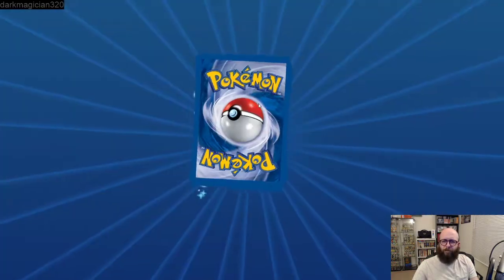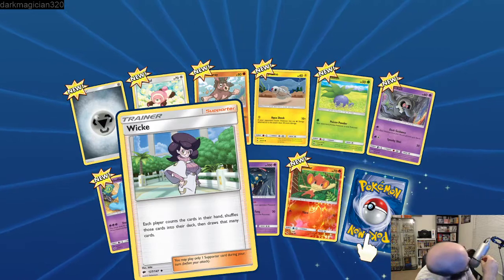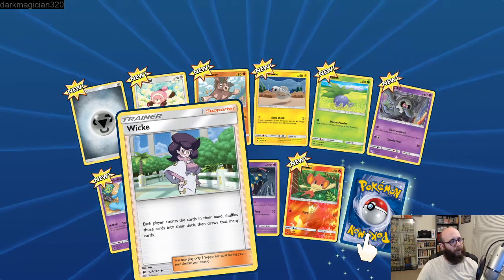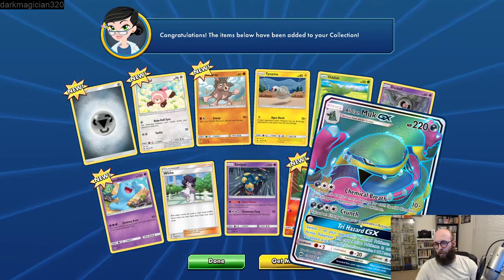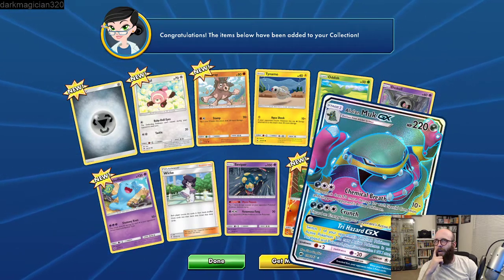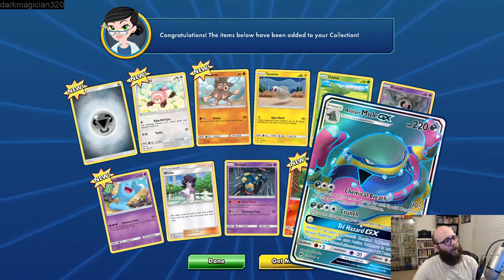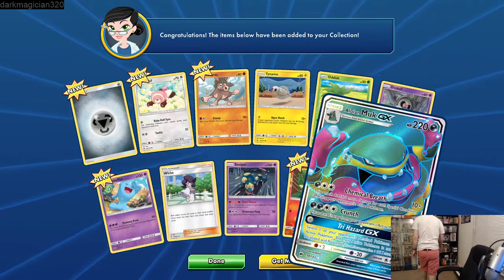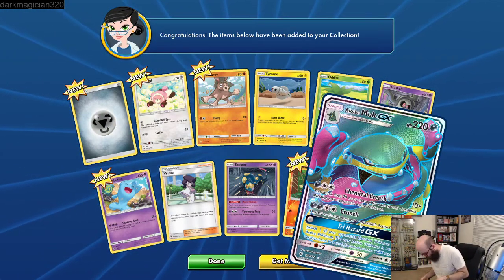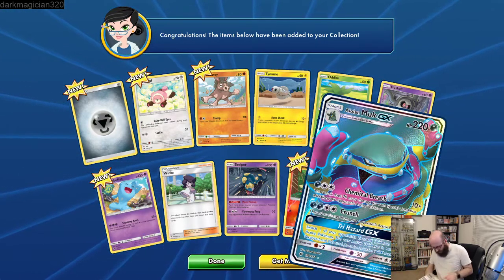These are cute little cards. I feel like my gain is up really high on this — I'll have to fix it next time. We got an Alolan Muk GX. I think we actually have that one. But this one — hold on, let me get the binder out. So this is what this one looks like on screen. The one that we have is different — this one is card number DD4 and this one is 138. So they're two different cards in the series.